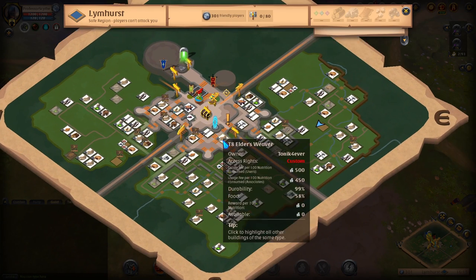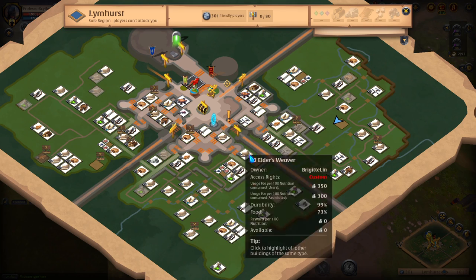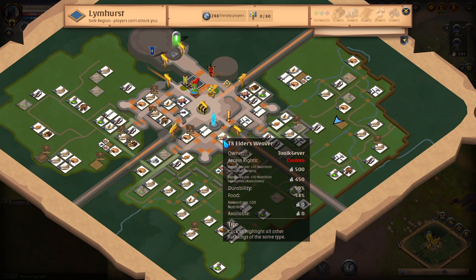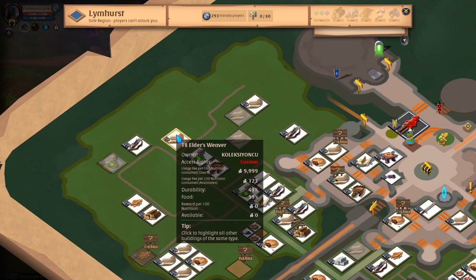The next thing is the actual buildings in the city — the elder weaver, tanner, cook, lumber mill, and other refining buildings. Keep in mind these are player-owned, so players control the prices. Do not go to the first shop you see after leaving the bank or market, because some buildings have extremely high prices — essentially scamming players and stealing your silver. For example, one elder weaver station has a usage fee of 9999 per 100 nutrition consumed — that is the maxed-out price. This is an example of a station you would not want to go to.